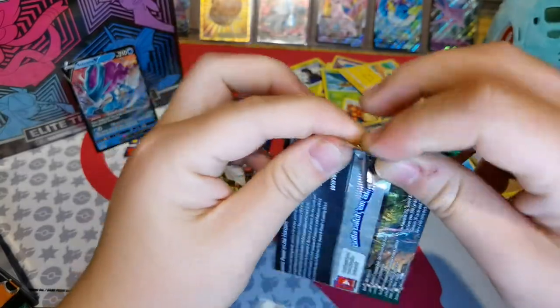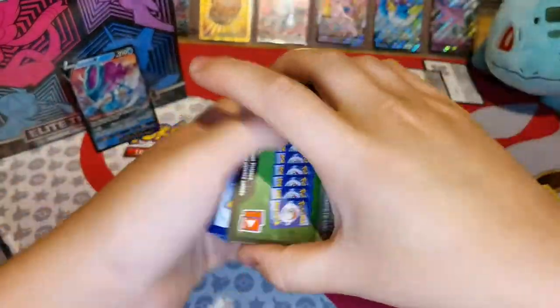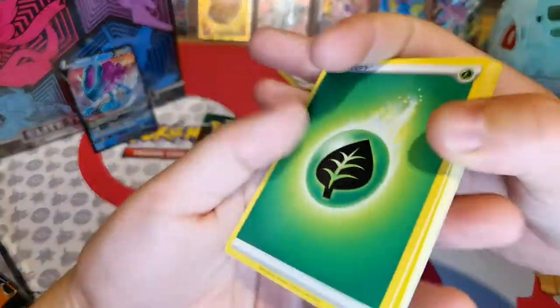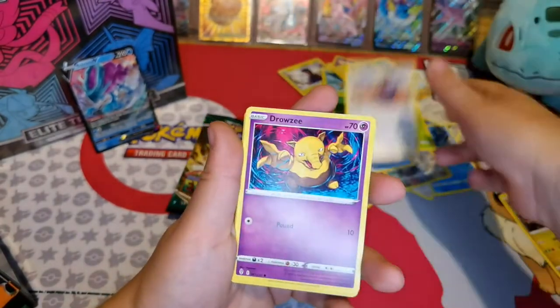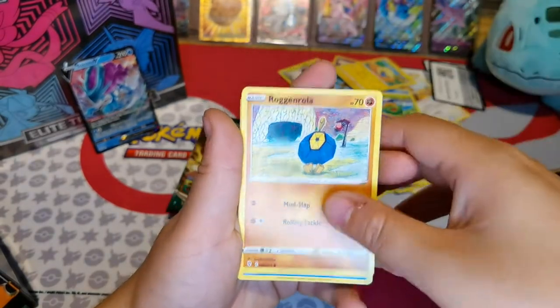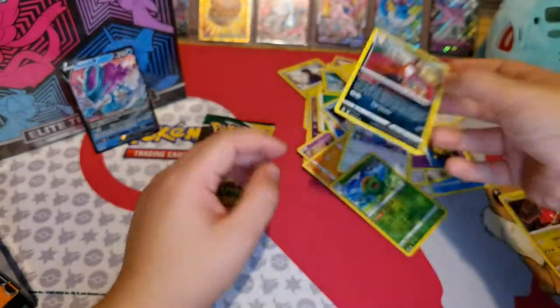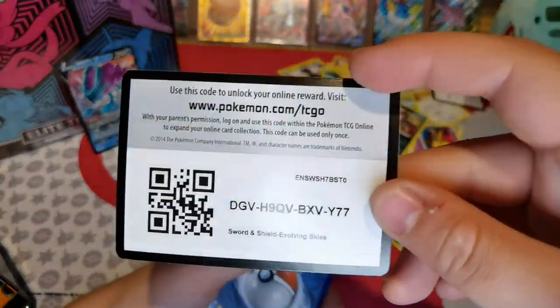Now onto our fourth pack. There's your code. Grass Energy, Skiploom, Lure Module Badge, Herdier, Drowzee, Flabébé, Roggenrola, Zygarde, Swablu — Reverse Holo Skiploom — and Feebas. We've got a favourite Pokémon — mine's Bulbasaur, obviously. I love the whole Bulbasaur, Ivysaur and Venusaur line.